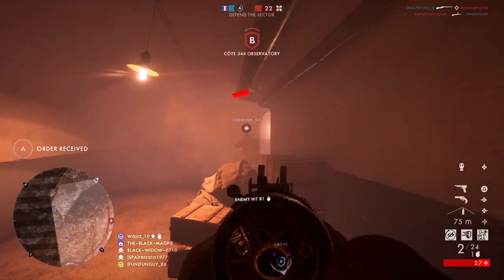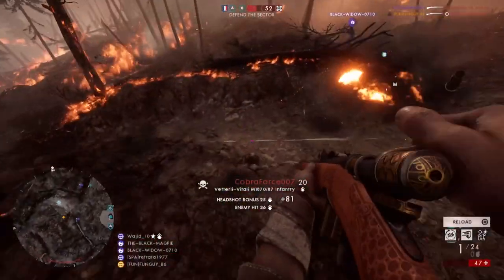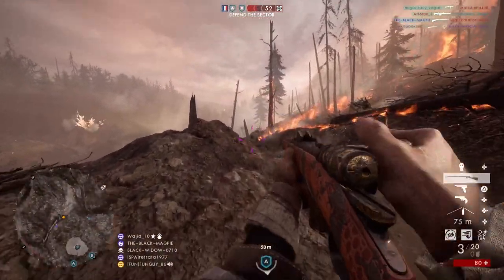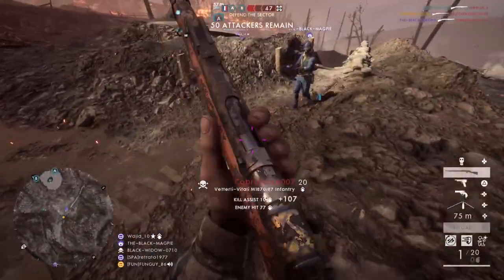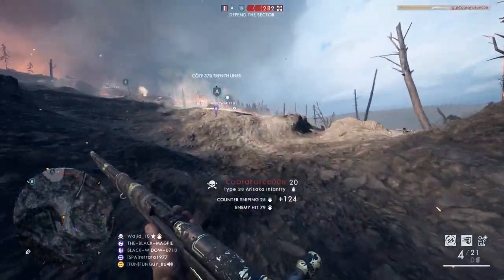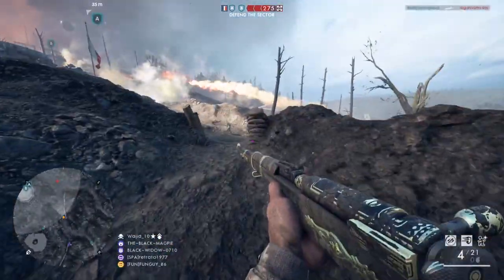At closer ranges you'll need to rely on strafing — side to side movement makes you a lot harder to hit, especially if the enemy is using a bolt action rifle. This is where the skill gap comes in because the quicker you are at aiming down sights, the better you'll do. Avoid large groups of enemies since most single action rifles don't have large magazine capacity. If you're going to engage multiple enemies, have an escape plan ready — smoke grenades are a great option.